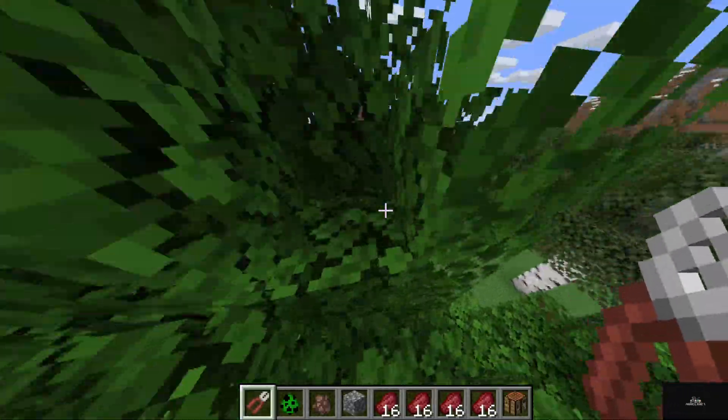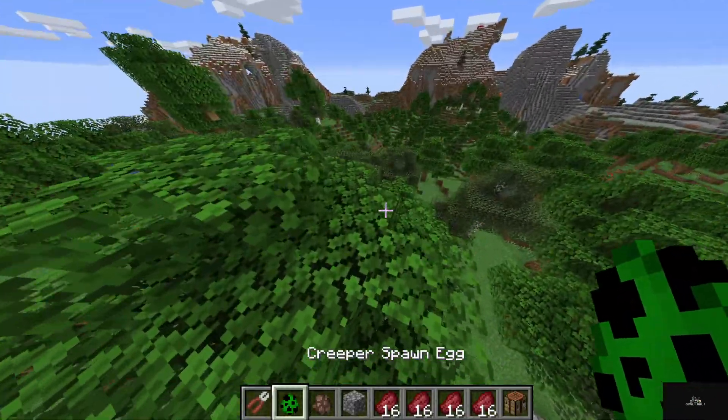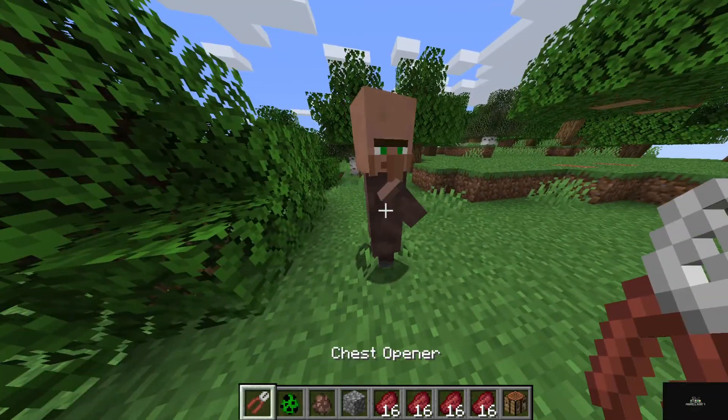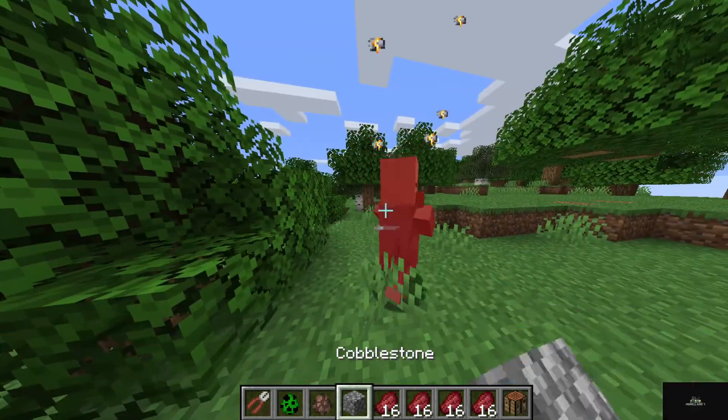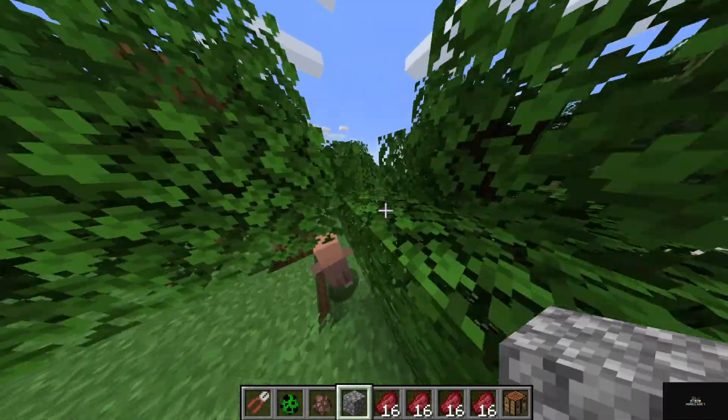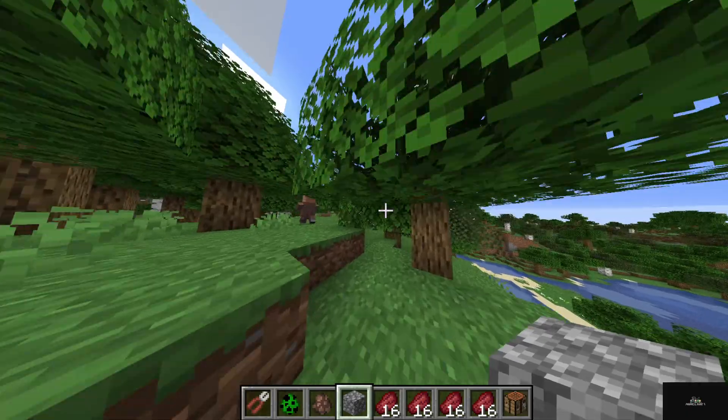Let's use a villager, for example. And I hit him. You see, he launches up and then takes another damage. That's what Ender — I mean — Dragon muscle does.